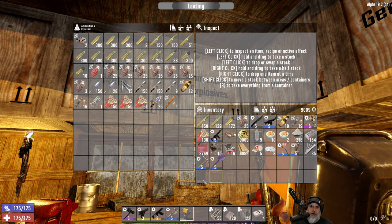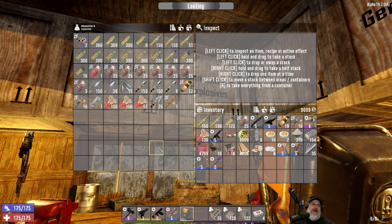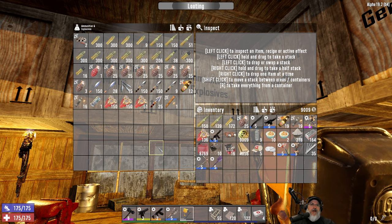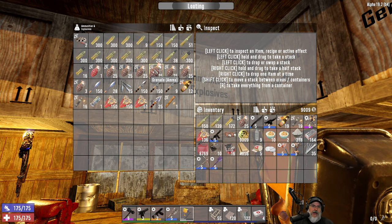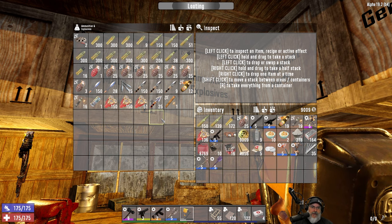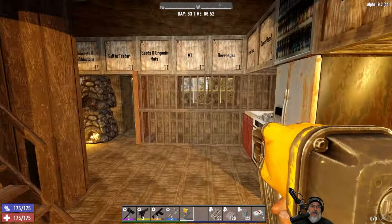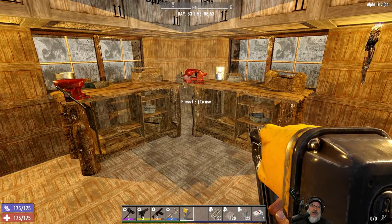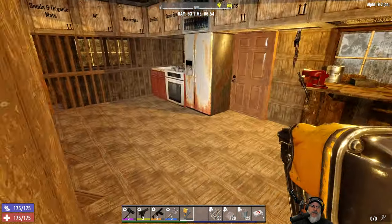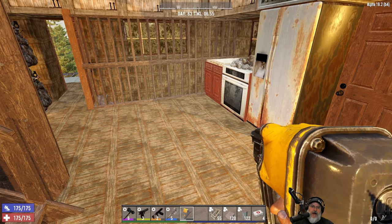I'll probably stop doing the building sometime around eight o'clock and then just double check to make sure we have everything we need. This should be enough explosives to last the night, plus I have a couple of extra pipe bombs if we need them. Oh, and I have another stack of grenades in here too. The other thing I wanted to do on camera — I don't know if it was the last episode or the one before, yeah it was the one where we went through the church, so that was two episodes ago by the time you see this.